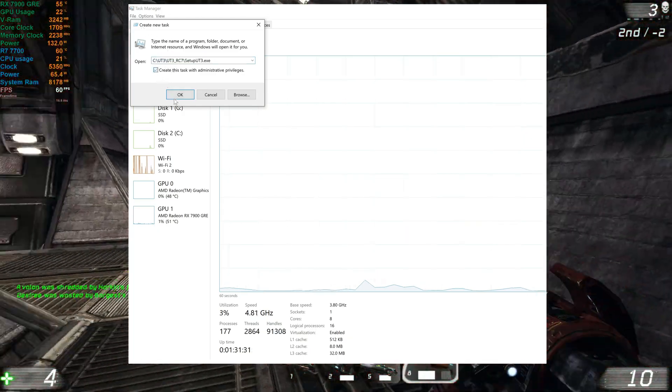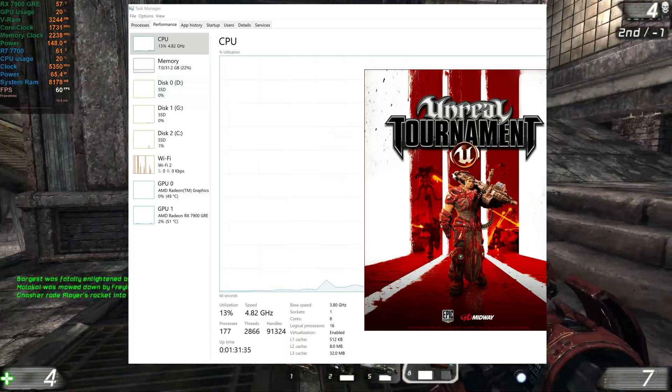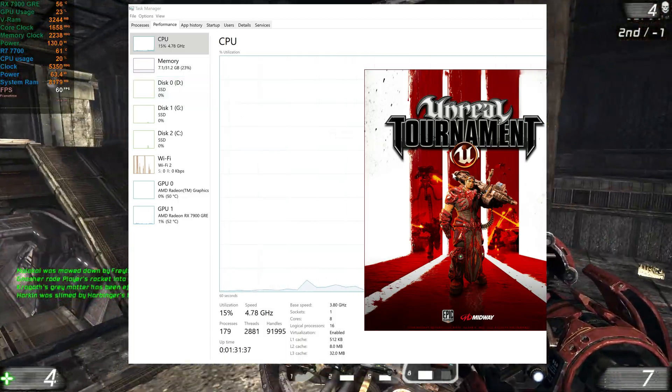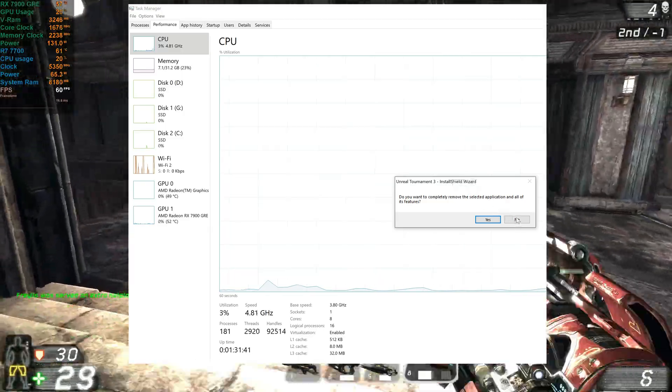Click on 'Run new task,' and make sure the box that says 'Create this task with administrative privileges' is checked. Then you copy and paste the file path to the setupUT3.exe, and the game should install just fine from there.